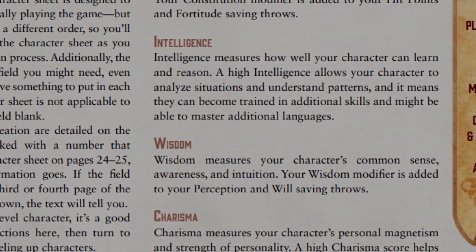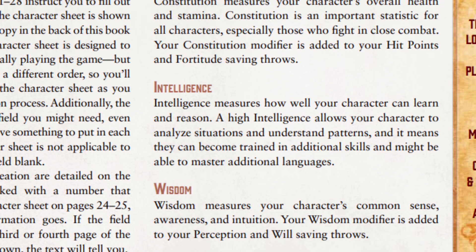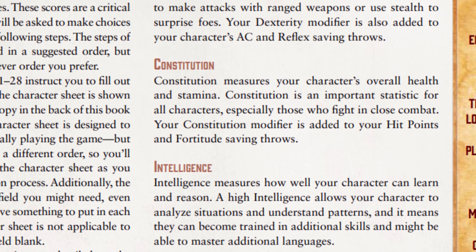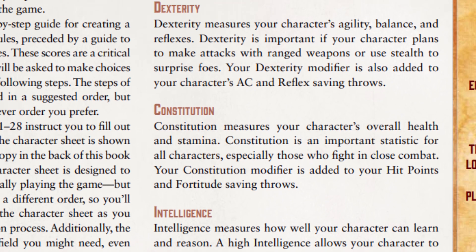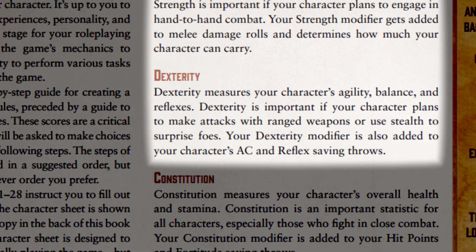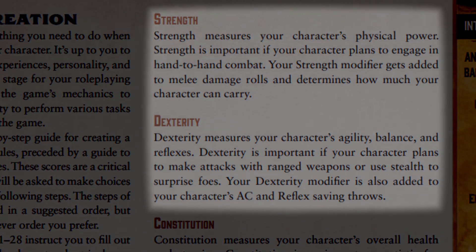Rogues are a bit interesting in 2nd Edition. Because of a feature I'll be talking about later, the rogue may make use of a multitude of different abilities. Taking into account the fact that the rogue can and likely will be using many different skills, almost every single ability score is useful to them. For combat specifically, dexterity will almost always be the number one stat you want to max out. Some rogues may prefer strength, however, but we'll get to that later.